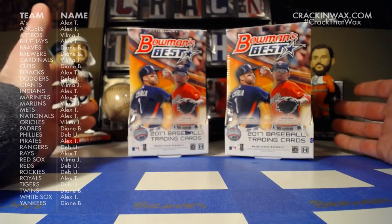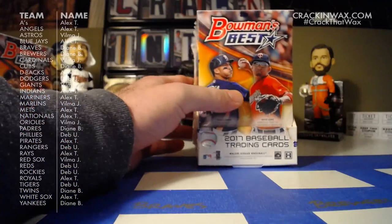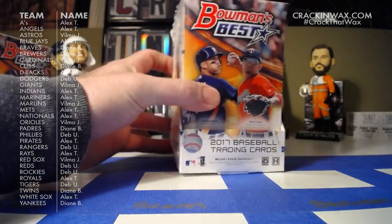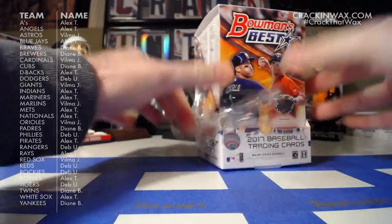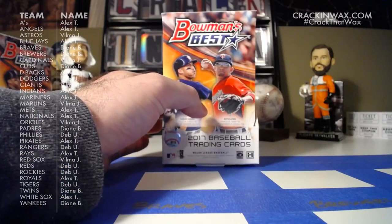Let's get cracking on these boxes here. Bowman's Best. We're going to get four Chrome autographs out of each Master Box, a shorter checklist, a few different inserts, a bunch of different parallels, veterans and rookies as well as prospects.